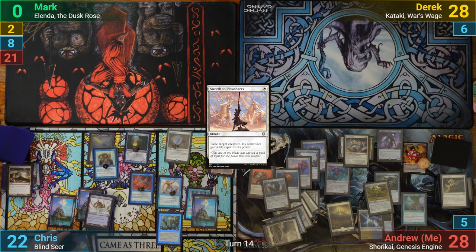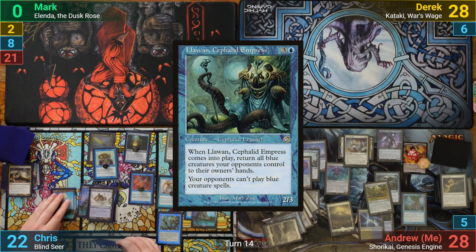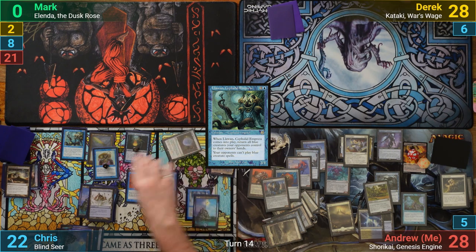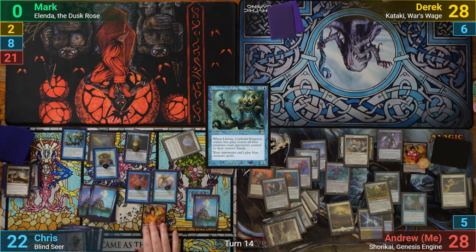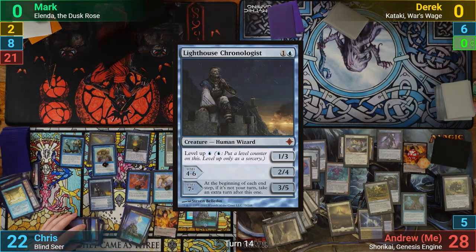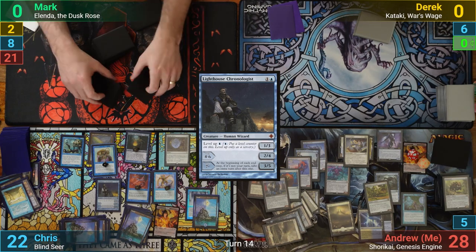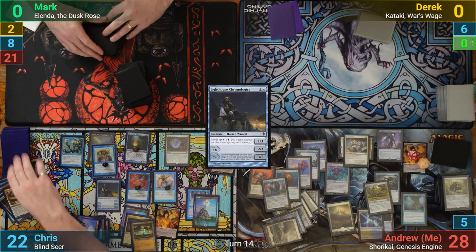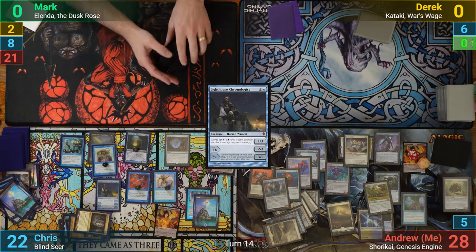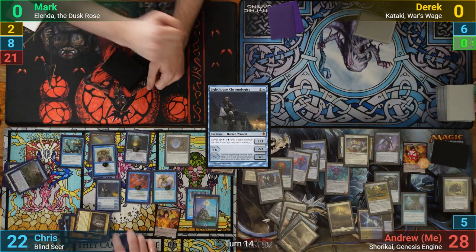Chris draws and plays a Lanolan Selvafit Empress. He then makes the Mirage Mirror a copy of Shorakai and activates it to draw two and discard one. Chris is then able to do his own sort of Intruder Alarm loop, but doesn't net any mana like I could. He eventually casts a Lighthouse Chronologist, levels it up to seven, and then activates Shorakai some more. However, he's unable to find a Blue Sun's Zenith or another draw effect to kill me, and he scoops it up as he faces lethal from me.